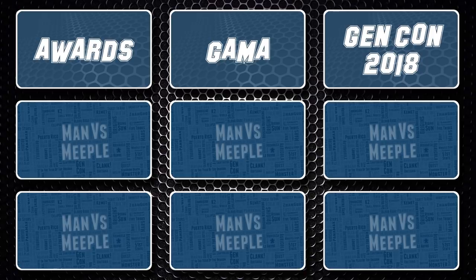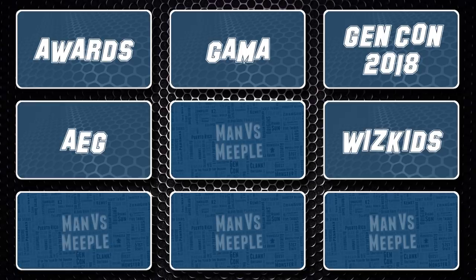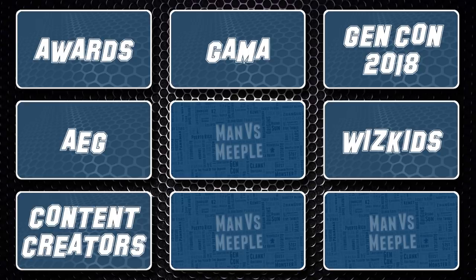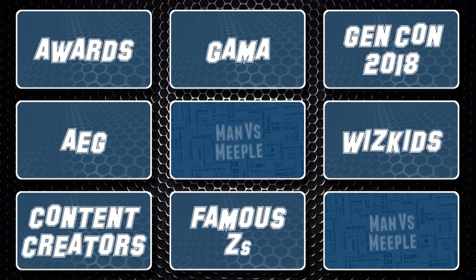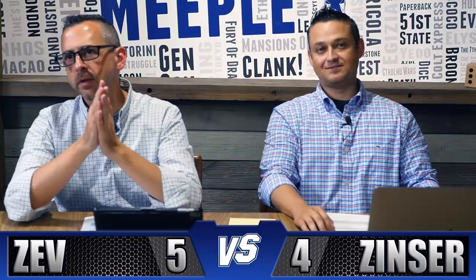The eight categories are: Awards, GAMA, Gen Con 2018, AEG, WizKids, Content Creators, Famous Z's, and Classics. There's only one question per category, so once picked it's off the board. John goes first since he won first player marker.